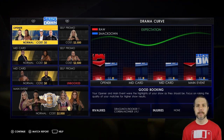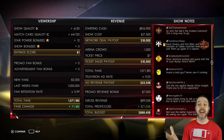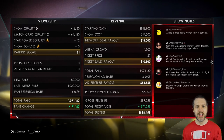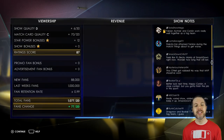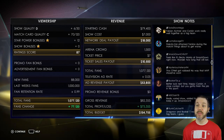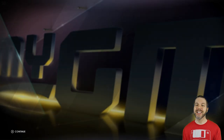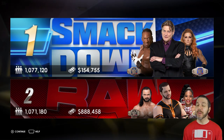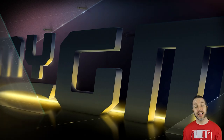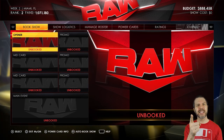RAW drew 71,180 fans and ranked second. SmackDown did 77,120 — we're neck and neck really, but SmackDown beat me by about 6,000 fans. That said, I have a lot more money than William Regal, so I can buy talent. Three weeks until Backlash. That's it for today — I'm Attack Slug, thanks for watching, more videos right here, I'll see you next time.